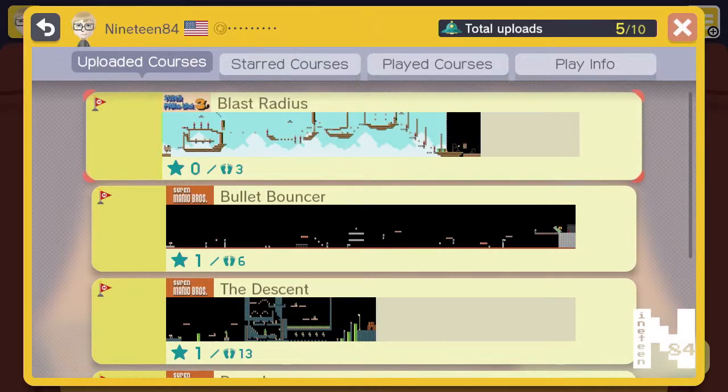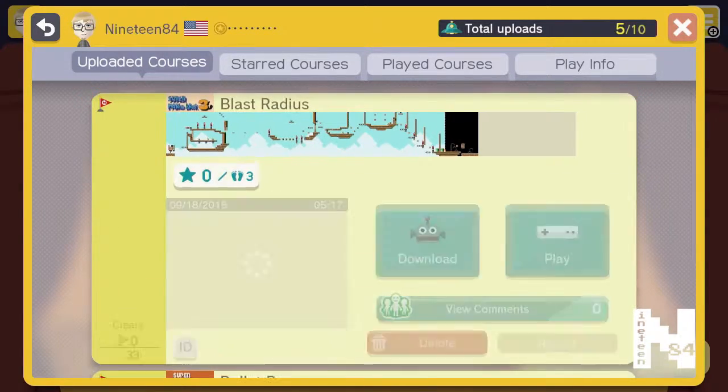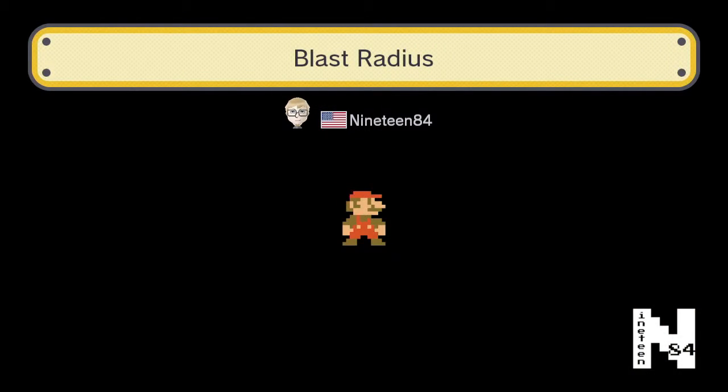Hey everybody, it's time for a look at one of my Mario Maker levels. Today we'll be looking at Blast Radius - some cool mechanics in here. The main idea is that you're going to be using bombs to break through some walls. If you've ever played any of my Mario Maker levels, you've probably noticed the challenge level is high - I like to keep them difficult.